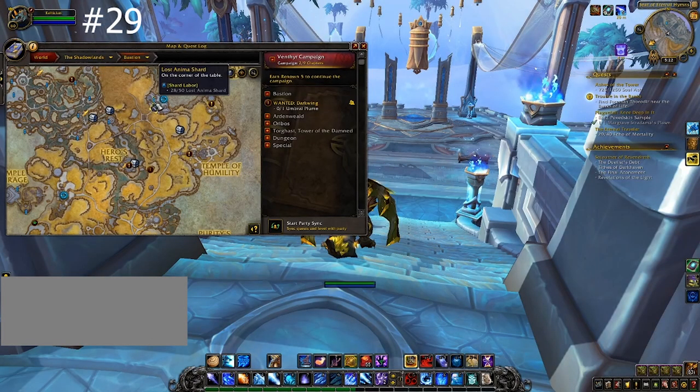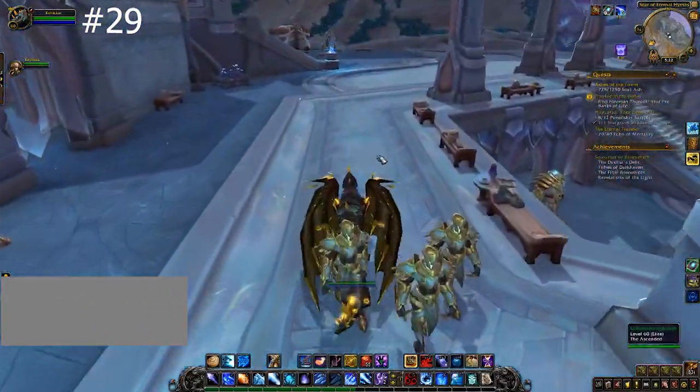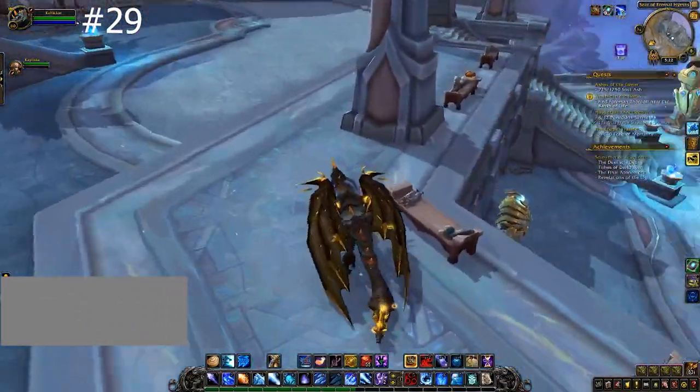Around the Spires of Ascension portal, you will find the next gem on the dinner table in one of these little rooms.